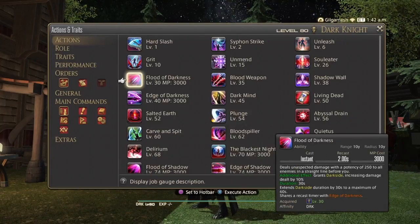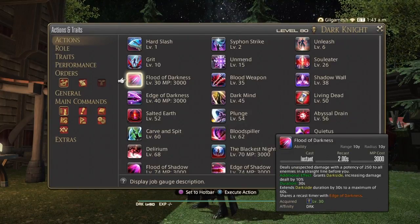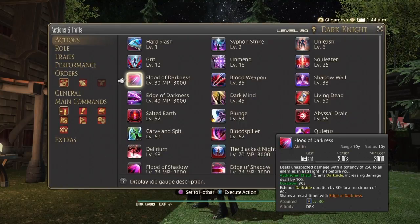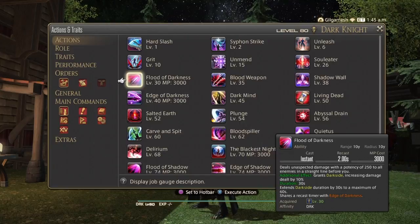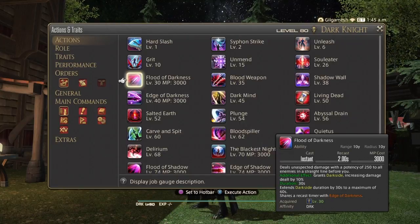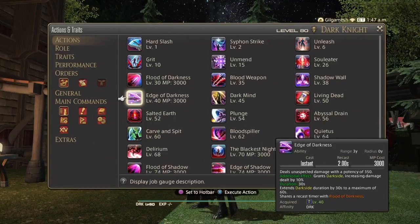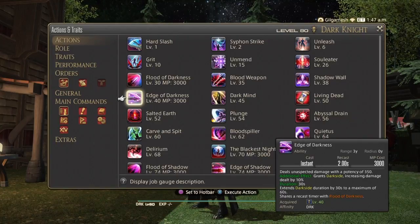Flood of Darkness is your AoE dealing 250 potency to all enemies before you in a straight line. It grants Dark Side for 30 seconds, increases damage by 10%, and you can maintain it up to 60 seconds. It shares its recast timer with Edge of Darkness, which is your single target version.